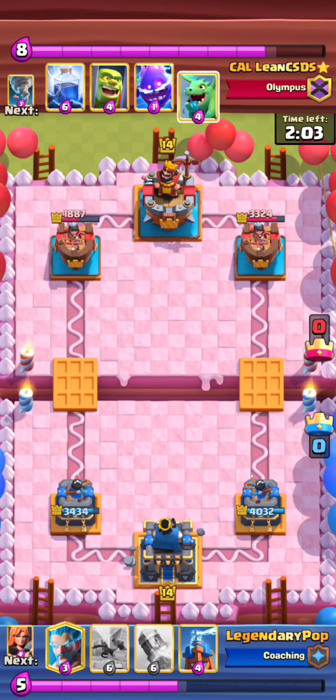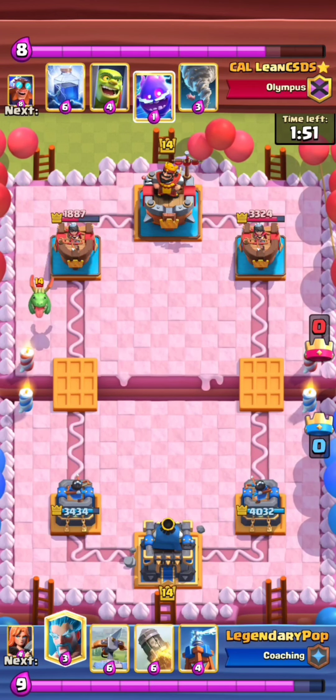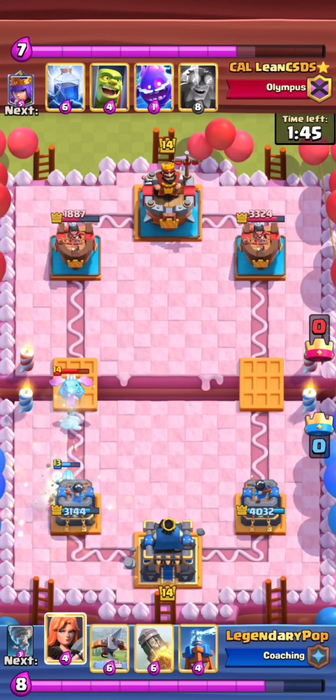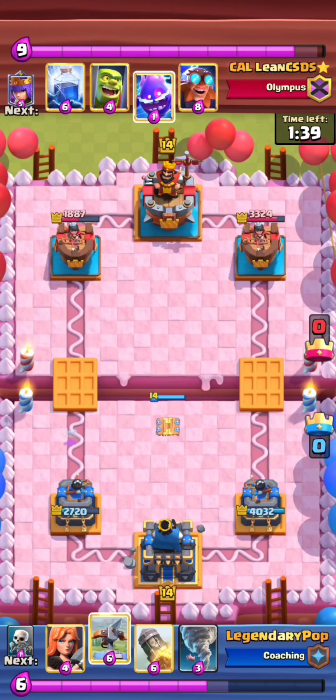All he really needs to do is defend here. He probably has to play an Ice Wizard for this — and nice, okay. Really nice NATO by the opponent. SK either needs... yeah, that Tesla was perfect there.